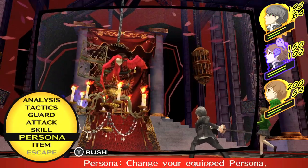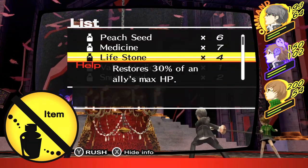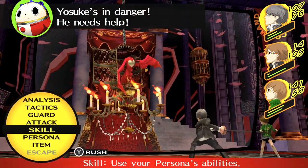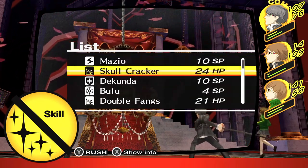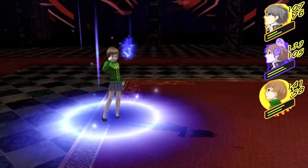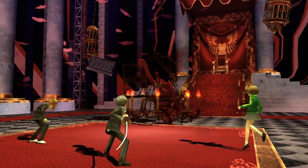If someone in your party is afflicted with fear and you have an item such as a sedative to cure them, it's wise to use it, because Shadow Yukiko's next big attack is called Shivering Rondo, which does massive damage to anyone afflicted with fear. However, if they survive Shivering Rondo, they'll be cured of fear automatically. So if you can't cure them before the attack, it might be wise to just heal them up so they can endure it instead. Otherwise, continue to fight Shadow Yukiko as normal using Chie's ice magic to trigger all-out attacks when possible, and just keep fighting until the fight finally comes to an end.